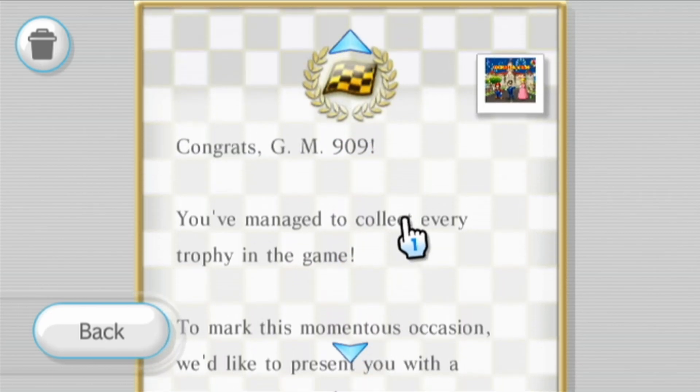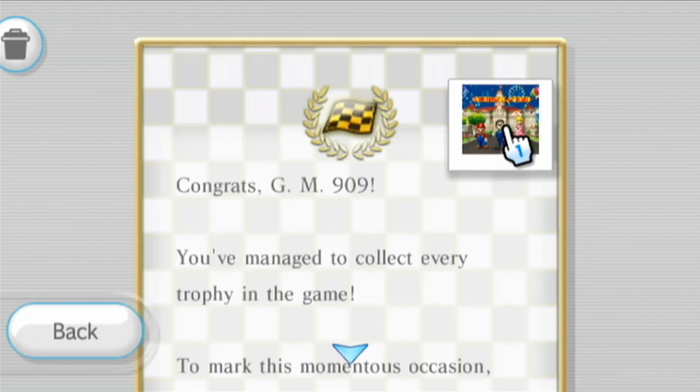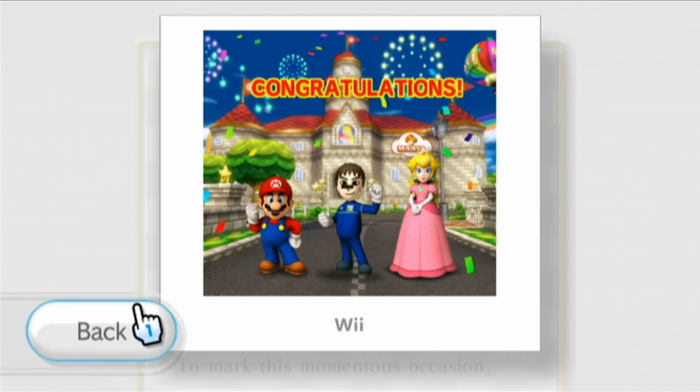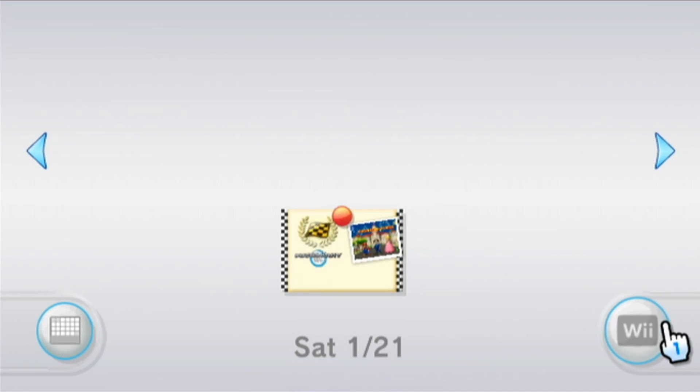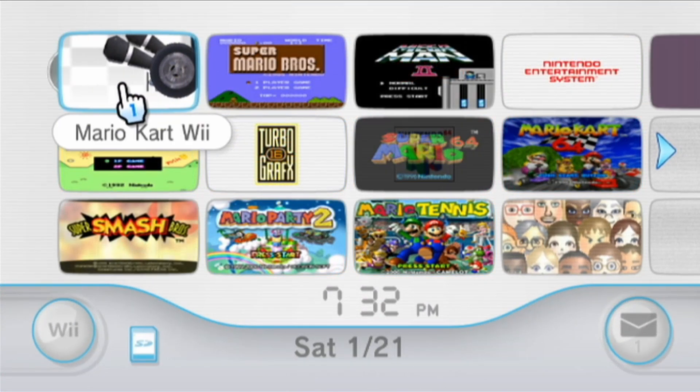This is referring to the fact that we got all the trophies in 50cc. We even get to view our photo, which is glitched for some reason — there's a little black rectangle there. This has happened every time to me; I don't think there's a way to view it without the glitch. There is actually another commemorative photo you'll get in the game later on as you unlock more stuff.